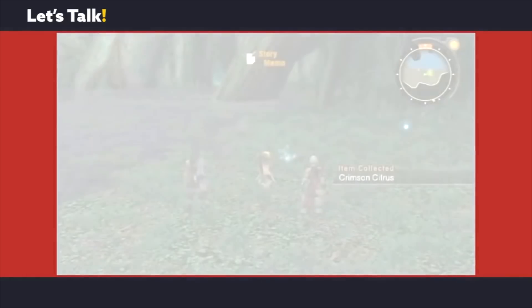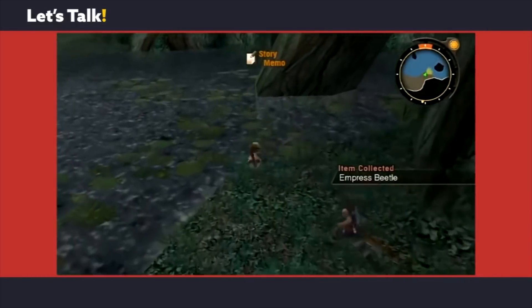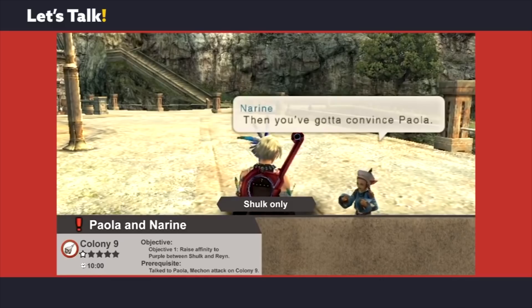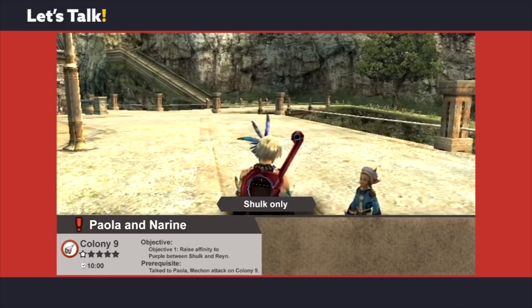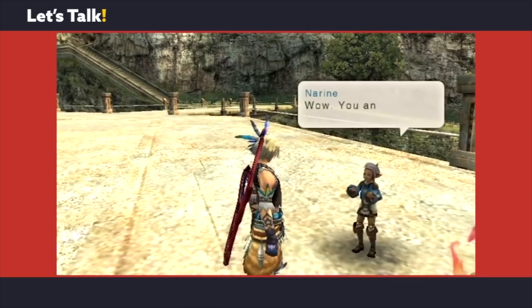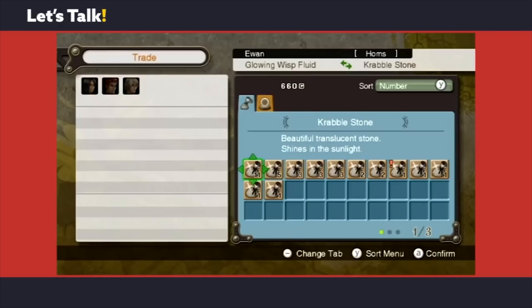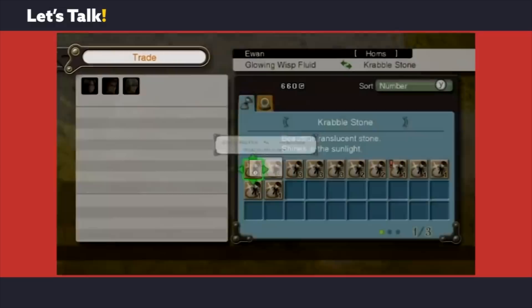What I did was take three different walkthroughs of the game as well as the Xenoblade wiki, took information from all of them, cross-checked them against each other, and wrote my own text walkthrough internally that covered the entire game. I cataloged every single quest in that text document.